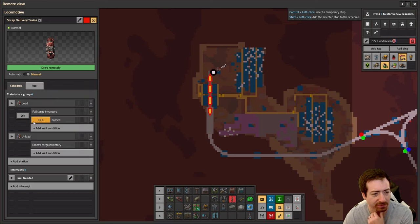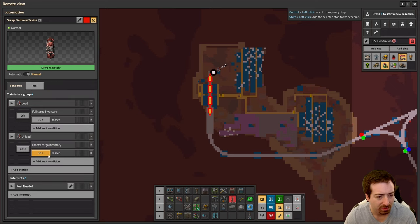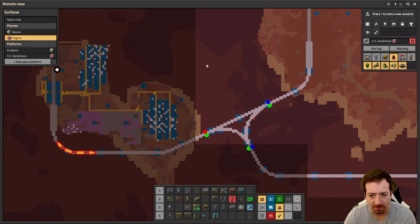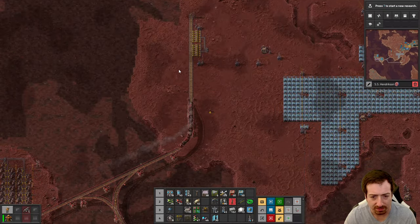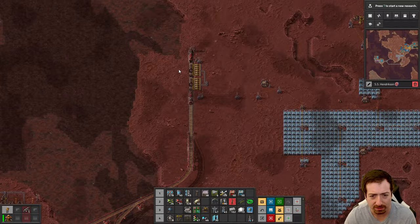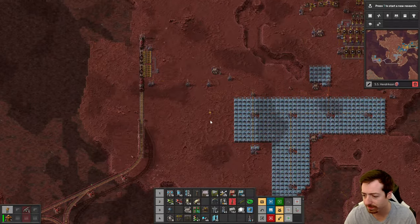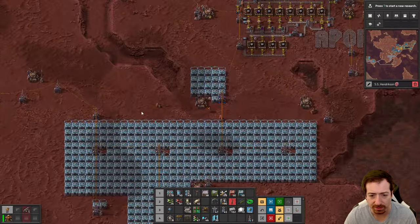I don't know if 30 seconds is enough, but it should be. Or if you've been there for some reason for two minutes, you need to leave. It should come over here — and unload! Alright, we need more accumulators. Let's go grab some of those and then we'll start working on the Holmium.